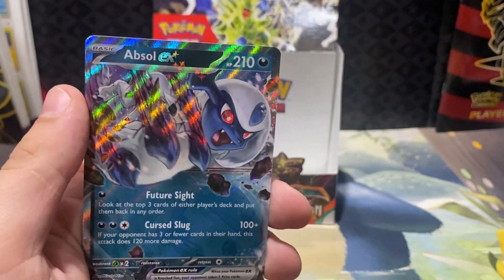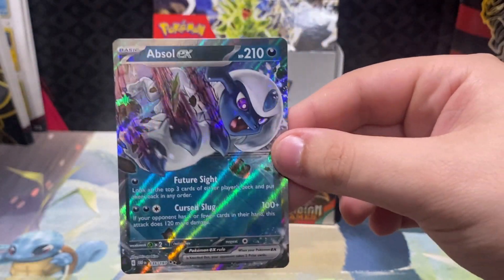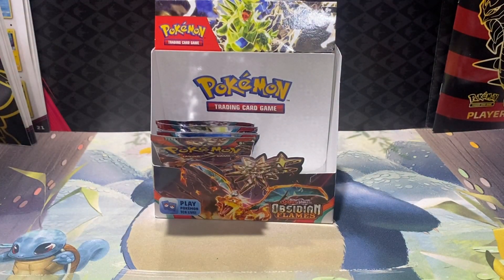Shuckle and an Absol EX. That is a great Absol art — dude, I love that Absol art right there. That's amazing. Absol is a really cool card, I like the 3D effect it has coming through the card.